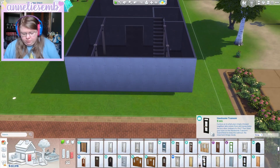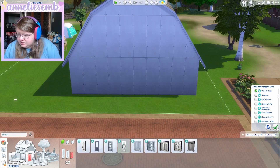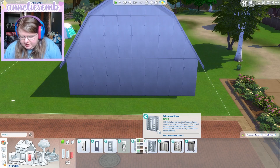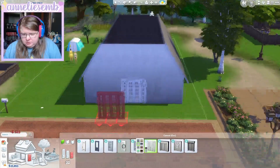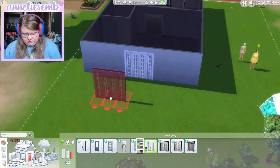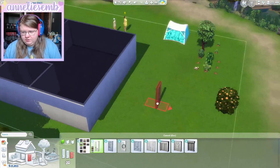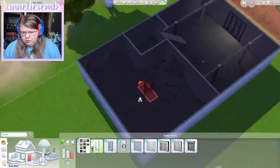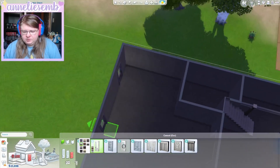Let's work on what we want the outside to look like. I want to stick with the cats and dogs sort of look of things, because that's definitely the style we have. I think we want a backdoor as well. Maybe we can have a laundry room, mudroom sort of situation here.